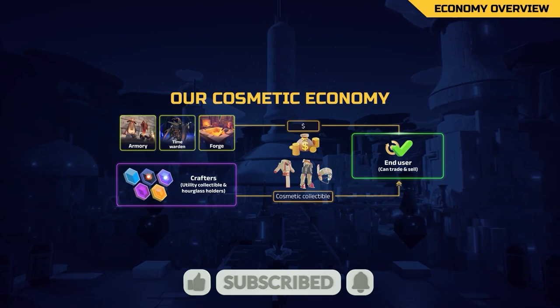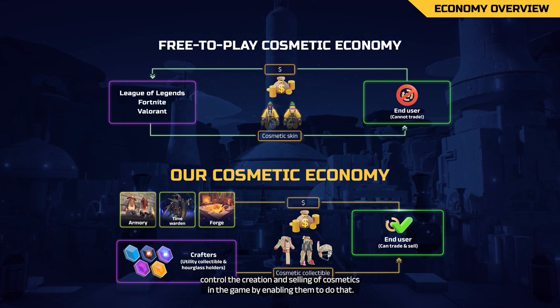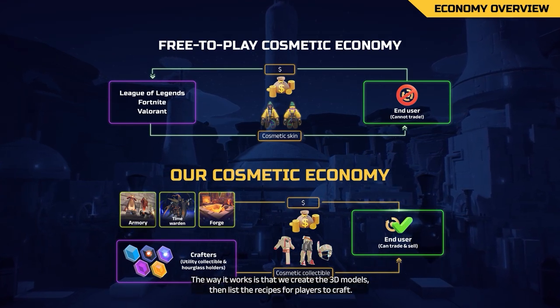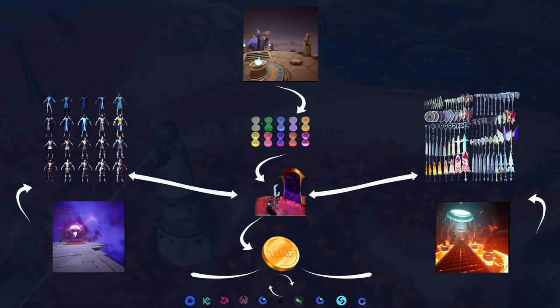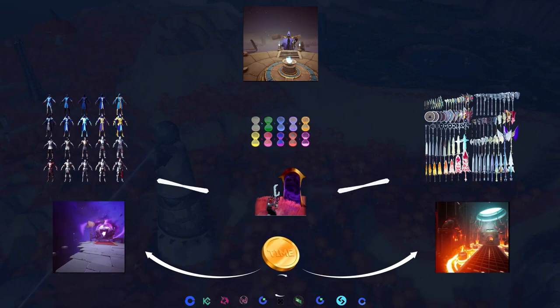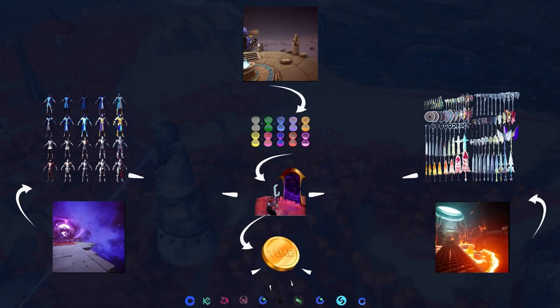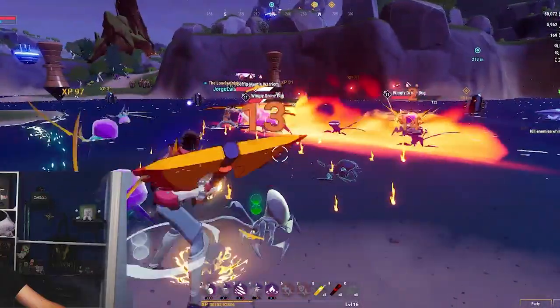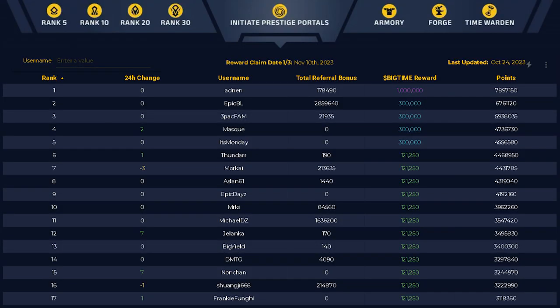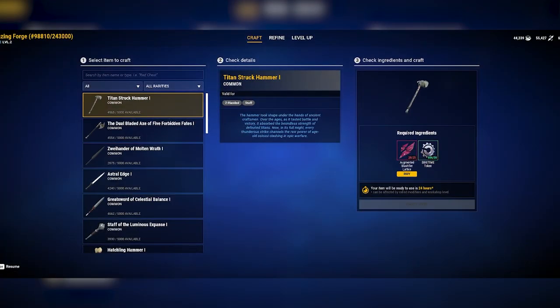At the core of BigTime's design philosophy is the principle of fair play with a unique player-driven value exchange. In BigTime, the BigTime token is at the heart of the economy. It's not sold to players; instead it's earned and used within the game for various purposes. Players can earn BigTime tokens by equipping an hourglass and engaging with the game. They can also receive tokens through airdrops earned by gameplay, participating in the economy, and by inviting friends to join BigTime.